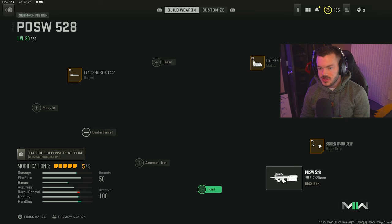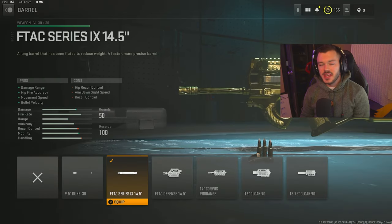Now let's get into the PDSW. First thing is the FTAC Series IX 14.5 barrel — this gives us damage range, hipfire accuracy, movement speed, and bullet velocity. It's a really great barrel to run on this gun. It will slow down your aim down sight speed a little bit and negatively affect recoil control just a little, but I realistically didn't notice it that much. It kicks up just a little bit but it's definitely worth it because it makes the gun so much better.